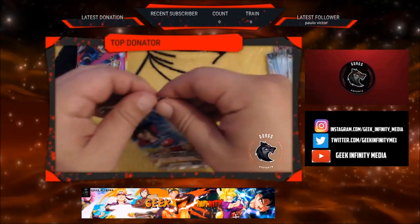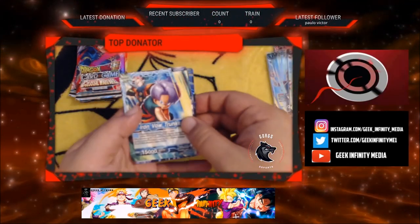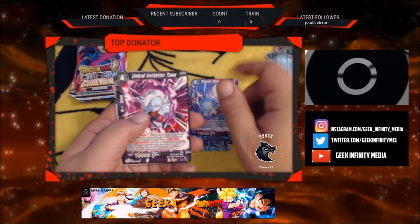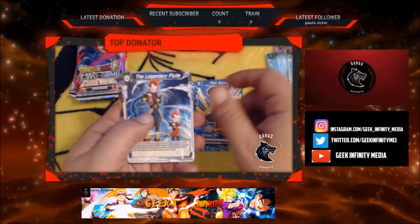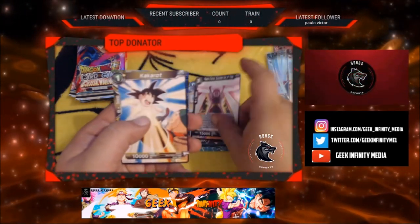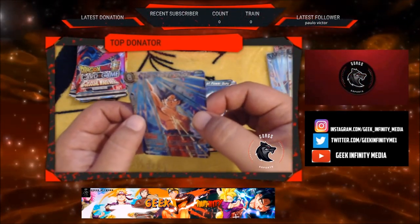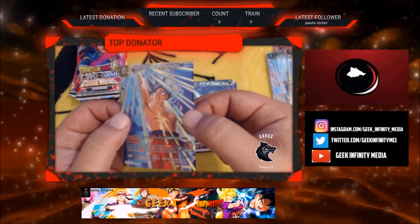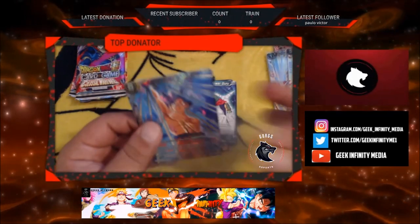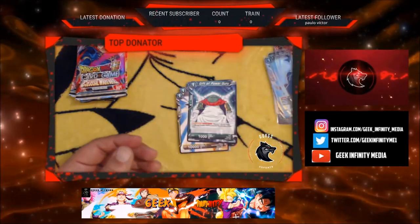And this is only box number one and we're only halfway through the packs. Iron-Vala Trunks. Mira. Vegeta. Toa. Gohan. Gohan. The Brothers. Time Choice. Kakarot. Giru. And nice — Height of Mastery Son Goku, Ultra Instinct — very nice SR! We are killing it on these SRs right now. I think that's four in a row right there.